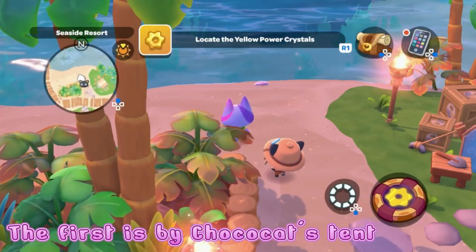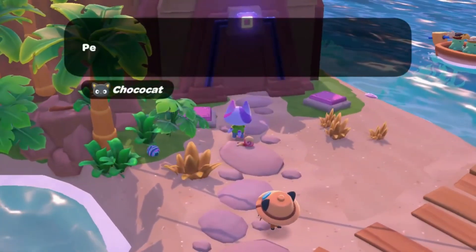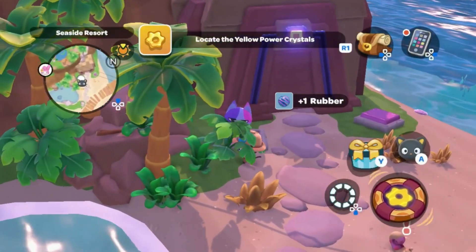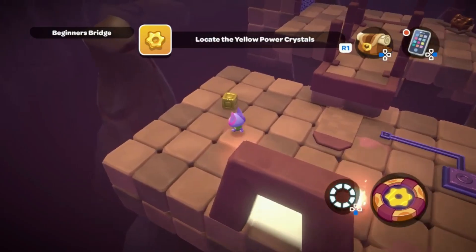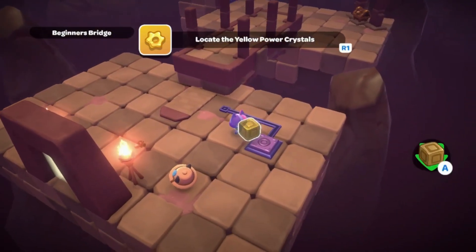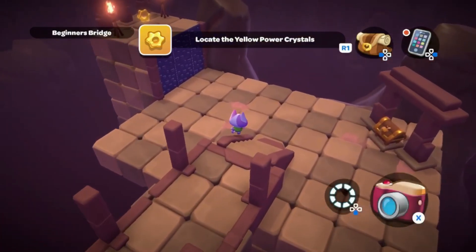Greetings, Earthlings, aliens and other miscellaneous lifeforms, and welcome to Planet Moonstar. I of course am MX Moonstar. Today we are talking about the power crystals in Hello Kitty Island Adventure. We're going to locate all of them in this video. This won't really go into detail about the puzzle rooms or the other bits for these quests. I do have separate videos on them so you can go check them out if you want. This is just going to be the locations of the power crystals.